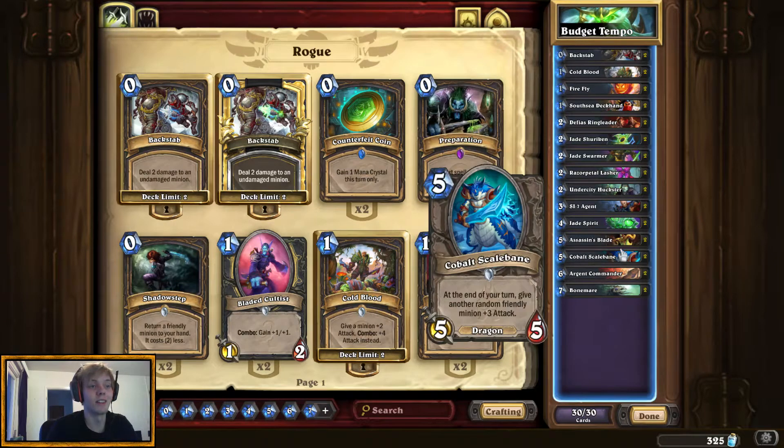Look at this 5-drop — 5/5 for 5 mana and it buffs our other dudes. This is just a brilliant card to put in your budget deck because it's a common 5/5 and it does a lot of things, and it's also in actually competitive decks that have a bigger price tag. This card is pretty good.